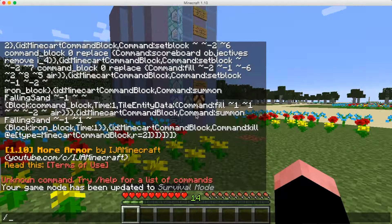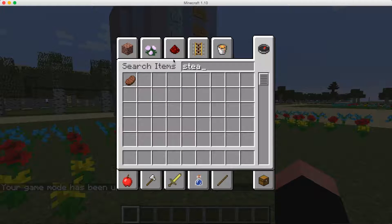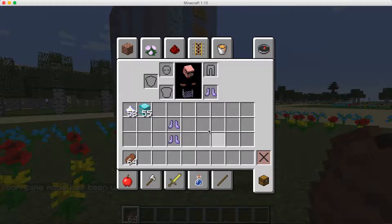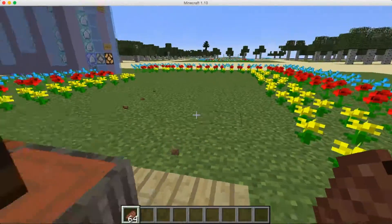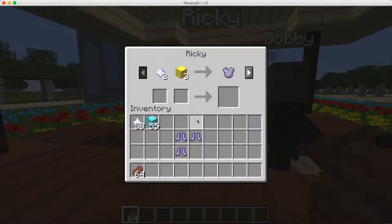Now we're going to go back to creative mode. I want to get some things because this next part we need to go back to normal mode. Let's take off these boots and save them for later. Now we're going to go to Ricky — Bobby sells boots and Ricky sells chest plates. Let's go to the chest plate section.